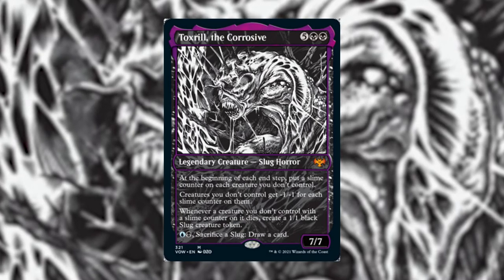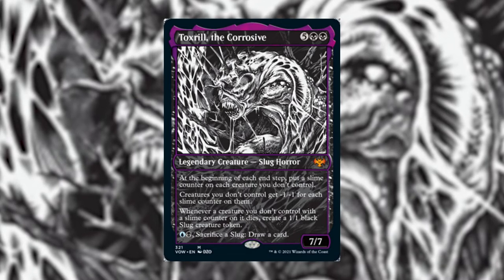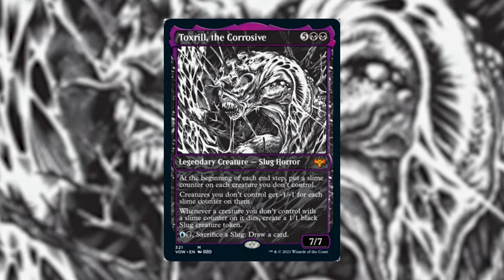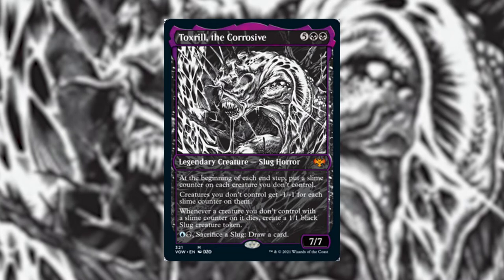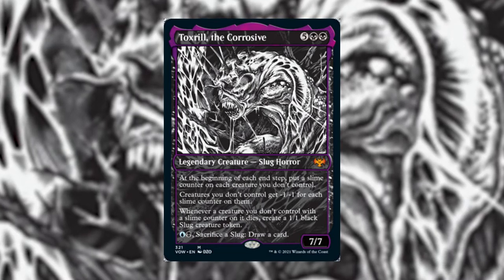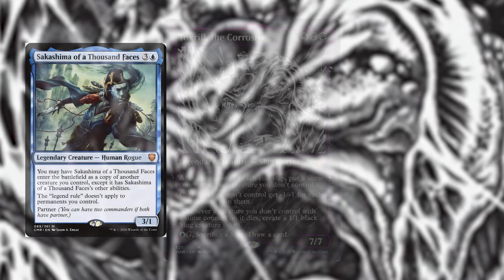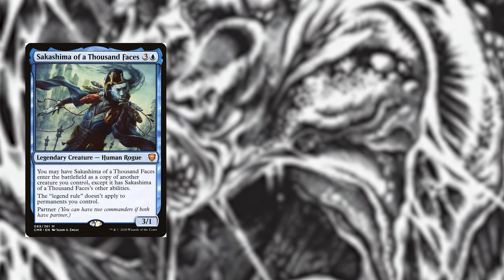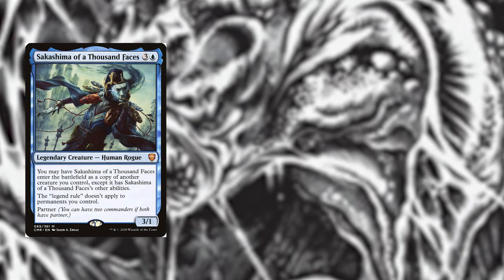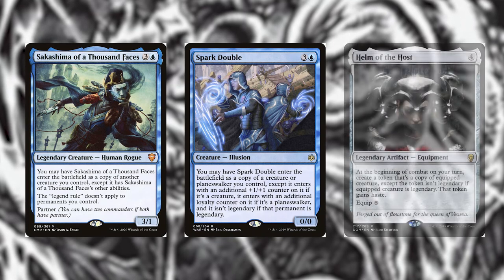The strategy is to cast Toxrill and proliferate slime counters as soon as possible. Make sure you have some equipment to protect him since he'll most likely be everyone's target once cast. Once you have enough mana, try to make copies of him with Sakashima of a Thousand Faces from Commander Legends, Spark Double from War of the Spark, or Helm of the Host from Dominaria.